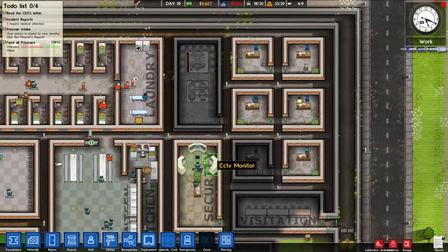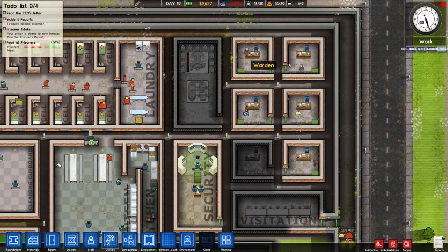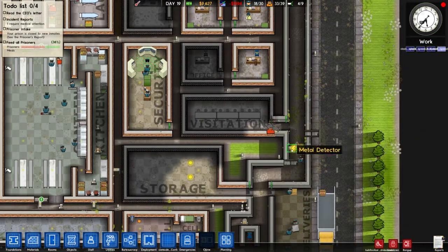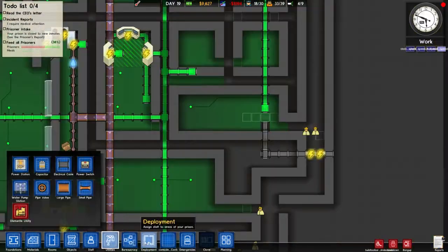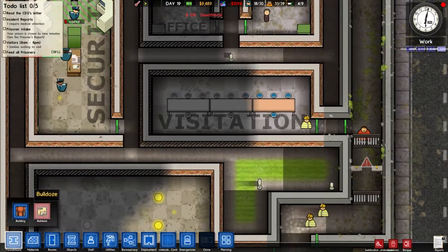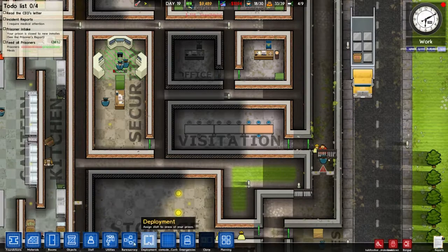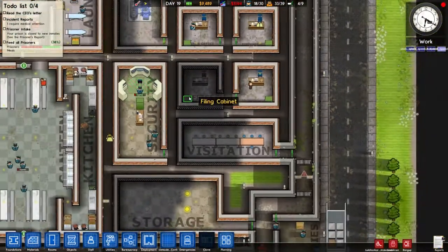We're about to find out if the 12-capacitor limit is real. If it does cap, I may run power through the warden's office, the accountant's office, and visitation through the exterior. Now I'm gonna mark this as bulldoze just because it's not technically an indoor area anymore — that makes sense.